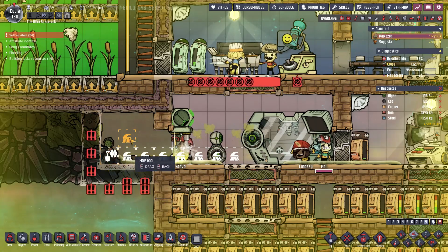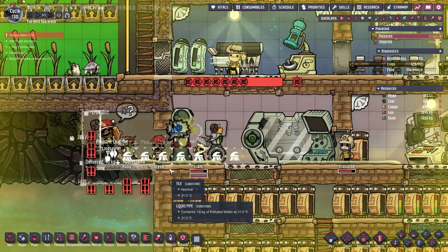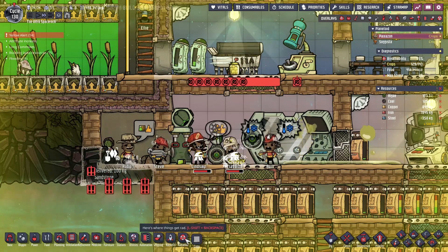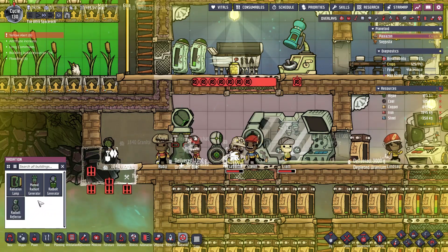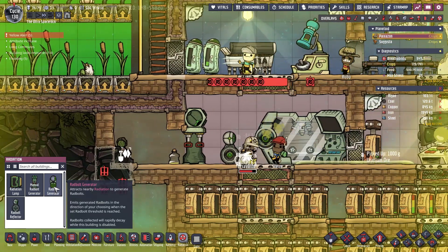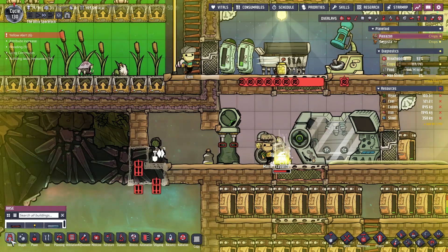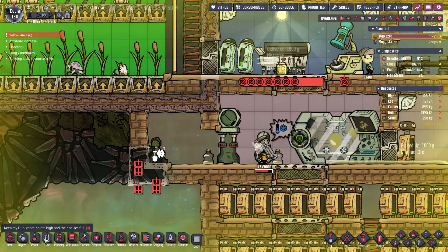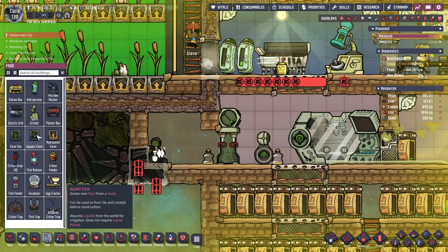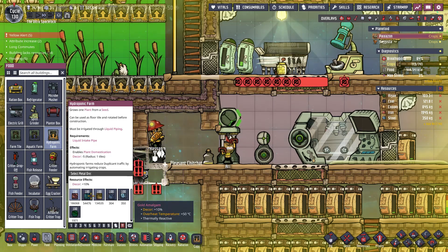Let's clean up this mess — there's a temperature light here, we're fine. In terms of radiation, do we actually have the thing? Radbolt generator — yeah that's the one we want. But of course we need a tile — I don't know if it matters, can we make one out of lead? No.